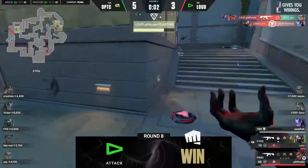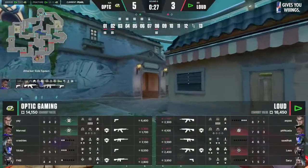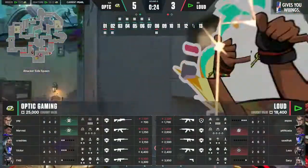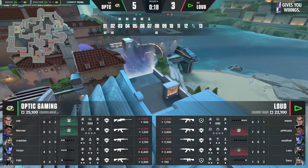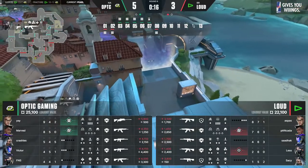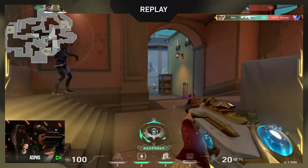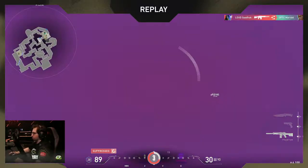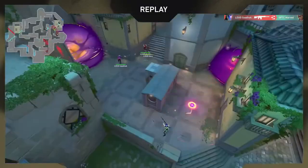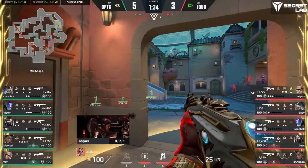Just another half second here — if OpTic are able to sit a little deeper on site, allowing Yay to pull presence back towards connector, back towards Art — that could have been lethal. 5-3 we find ourselves now. Yay doing a really good job just creating pressure in terms of how Loud have to deal with it. Beautiful — just lines three up. They're not even sure who fell on site there, but you get no chance for them to run the clock down.